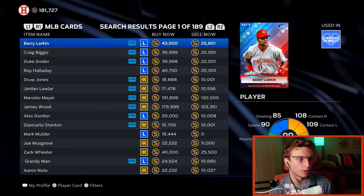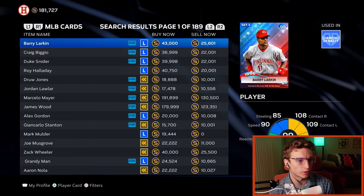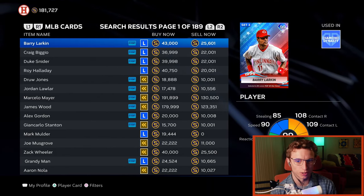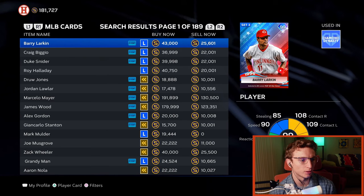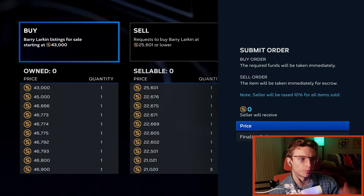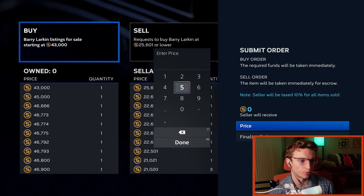The lesson here is: if I want to buy Barry Larkin, I would not buy him right now for 43,000 stubs. I could do that to get him immediately, but instead what I'm going to do is put a buy order in just above the sell now price. So if the sell now price is 25,000, I'm going to try to put an order in at, let's say, 26,800.